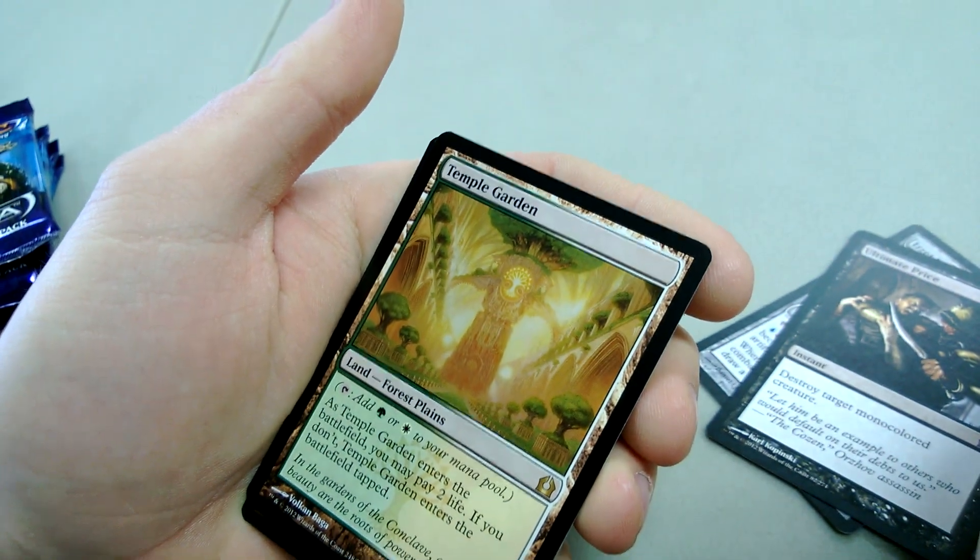Codex Shredder, Key Rune, Ultimate Price, and Temple Garden — eh, that's pretty good.